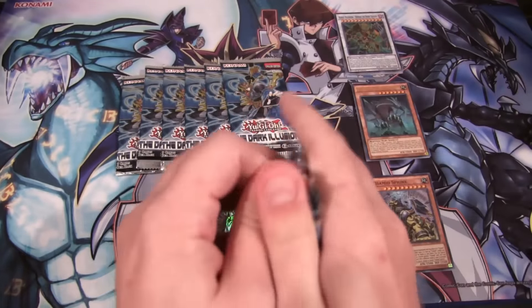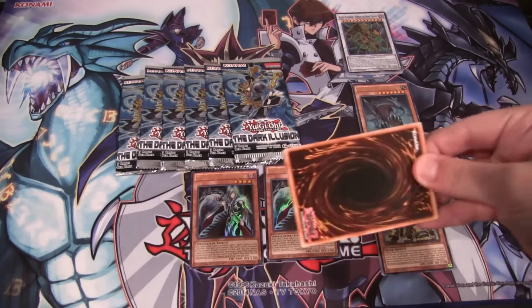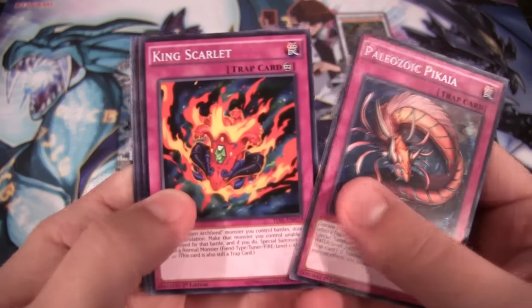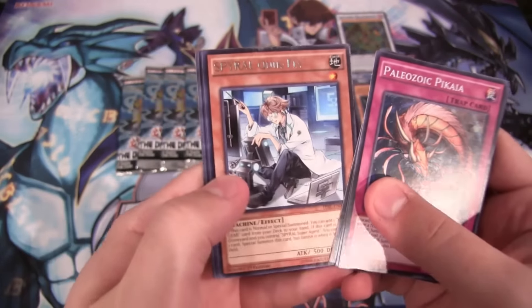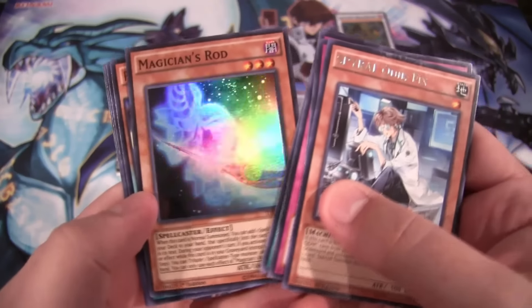Kind of like Shining Victories — Chidori was always that one. I was thinking, is it Spirit Dragon? Another Paleozoic. And one of the Spirals — Spiral Quick Fix. That's pretty cool. And Magician's Ride.